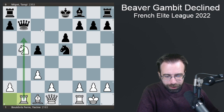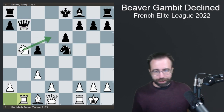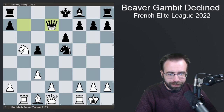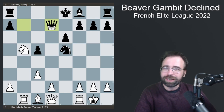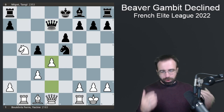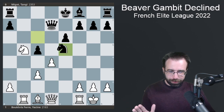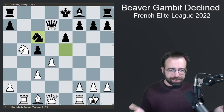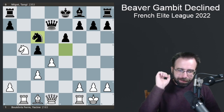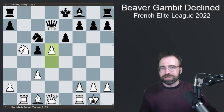White comes up with the move Rook to B1, eyeballing the Queen, threatening to move the Knight away with check and just win the Queen. So Black has to move the Queen away — plays Queen to D7. Now comes another forceful move: White plays pawn to D4, ready to open up the center as much as possible. Black doesn't want anything to open up, so Black moves Knight to C6. But now comes another forcing move — White plays pawn to D5, another excellent idea, just trying to rip open the position as much as possible.